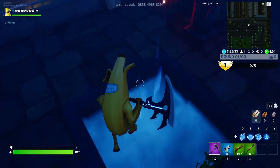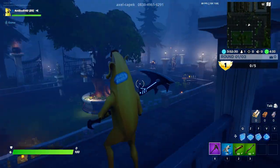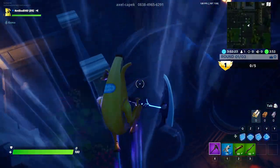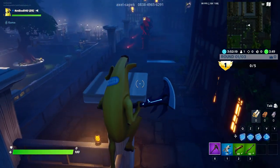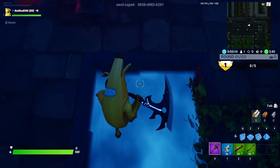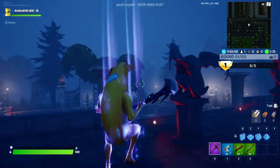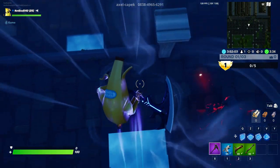All you gotta do is simply bounce on them. If you have max graphics you might have foggy weather as part of the map, but it doesn't matter. You gotta bounce on them 25 times. You can do it on the same vent — just bounce on it 25 times and it completes the challenge. That's the easiest and fastest way. We've already done like six or seven.